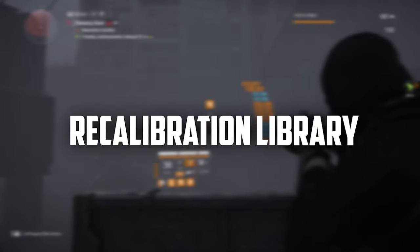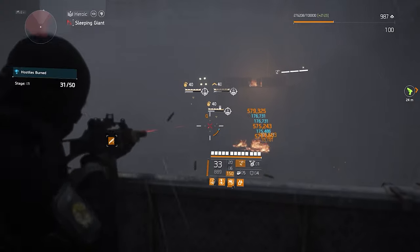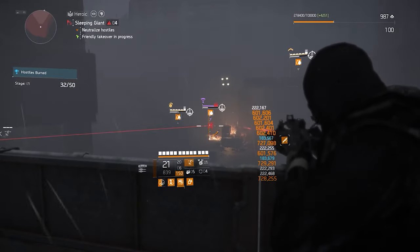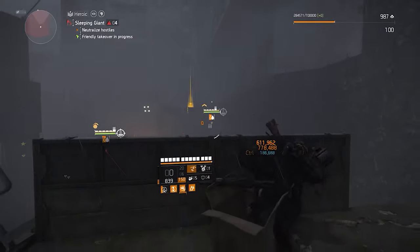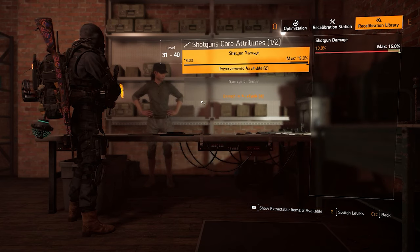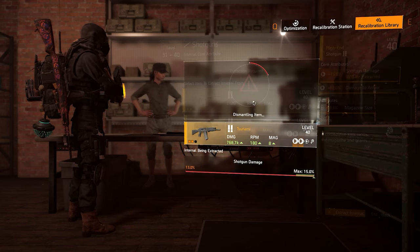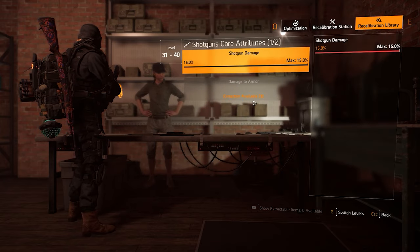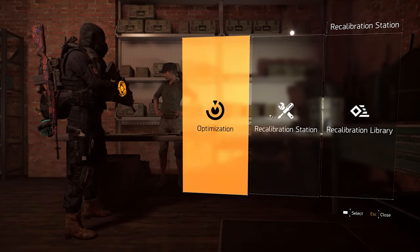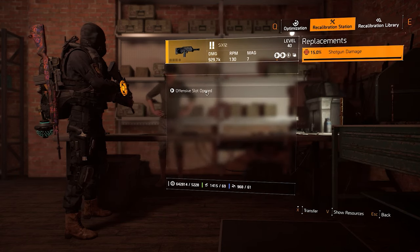The Recalibration Library is very important while going from normal to Heroic difficulty. Basically, the library stores rolls on each piece of gear. So let's say you get a shotgun with 15% weapon damage as its core attribute but you don't want to use that shotgun. Instead of destroying it, go to your Recalibration Station, open the Recalibration Library, click the Shotguns category, go to Core Attributes, and extract that 15% weapon damage. The item will be destroyed, but you'll store the attribute and be able to use it on any other shotgun you want, as many times as you like — it stays in your library forever.